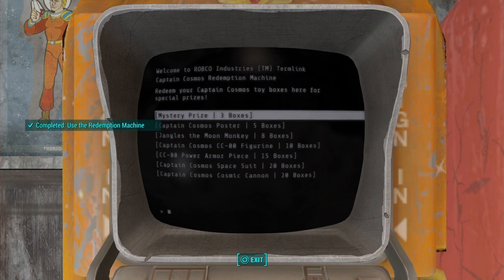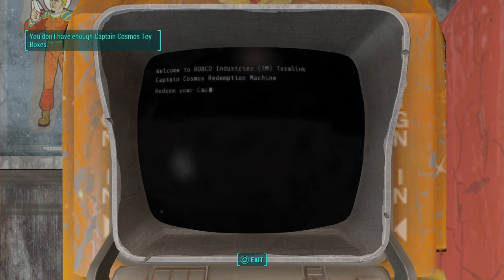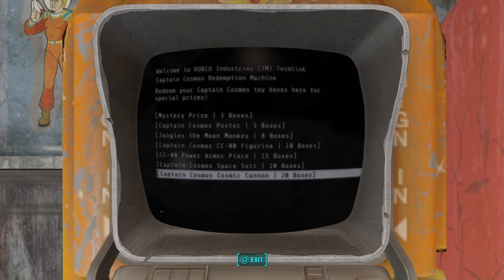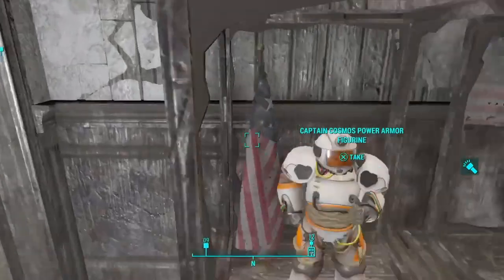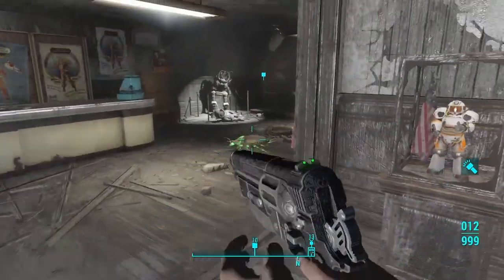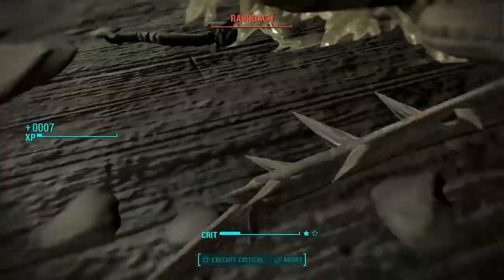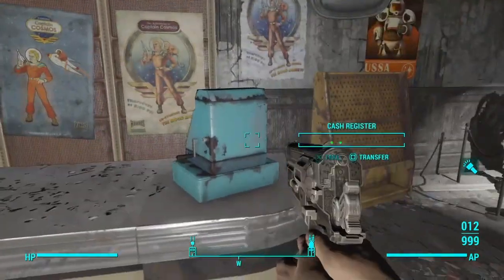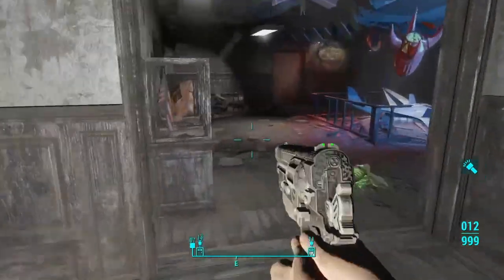Use the redemption machine: 'Redeem your Captain Cosmos toy box here for special prizes.' So we need 15 boxes to get the power armor piece, 20 boxes to get the space suit, and another 20 boxes to get the cosmic cannon. It's going to be a lot of work. This is pretty cool — though I'm not sure how to get the boxes yet. It hasn't really said, so I might just look around and see what I need to find.